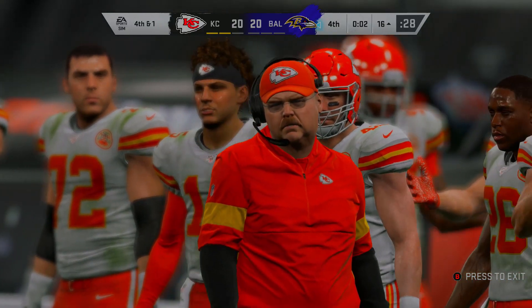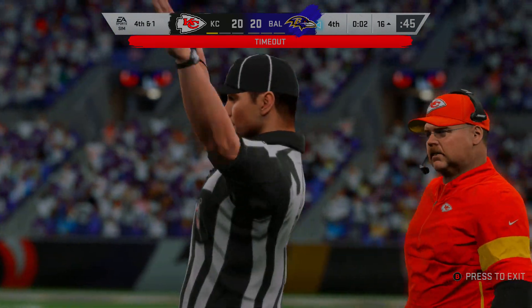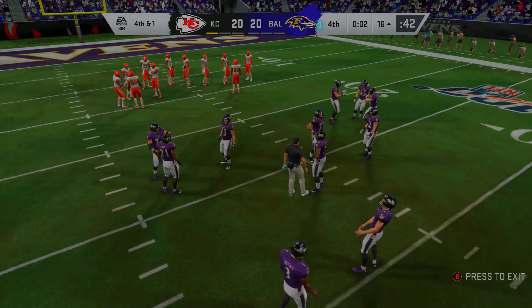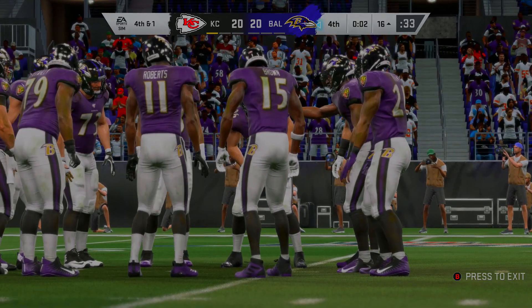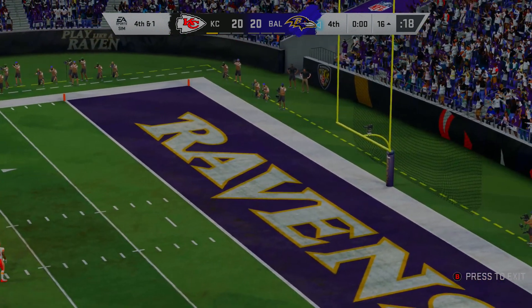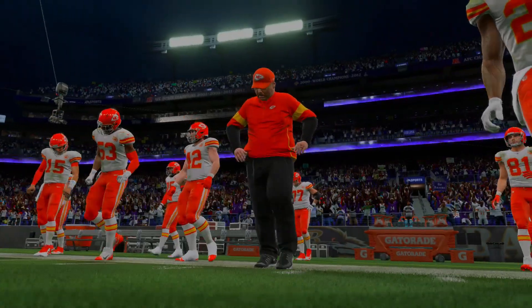In the AFC Championship, Chiefs and Ravens are tied at 20. Justin Tucker lines up for a chip-shot field goal — he nails it. Ravens win 23-20 and are going to the Super Bowl. The Chiefs lose an extra life and drop to the losers bracket as loser number five. Worth noting: if the Ravens win the Super Bowl, they still have to play the winner of the losers bracket — that's how double elimination works.